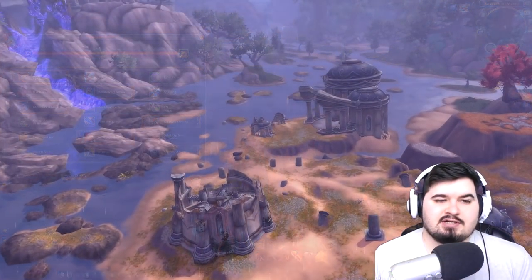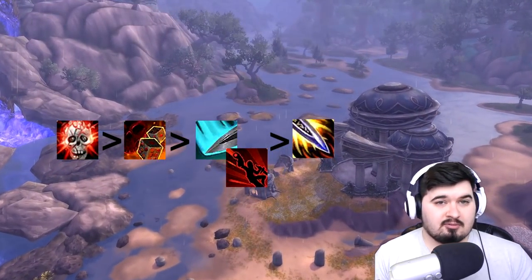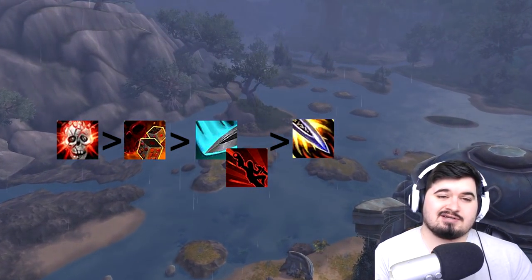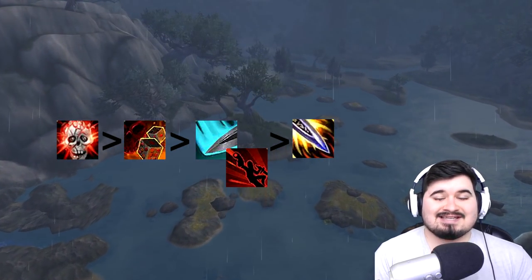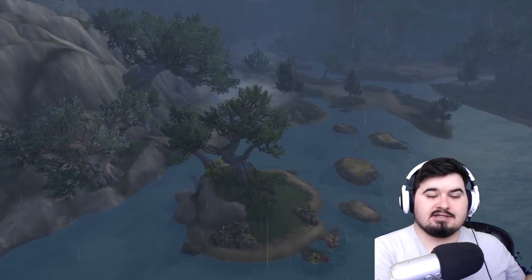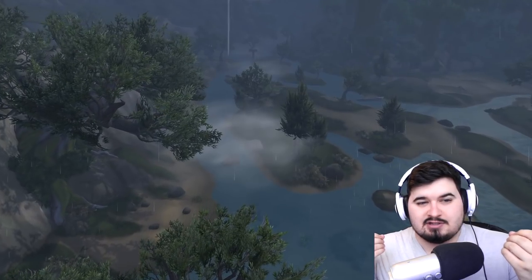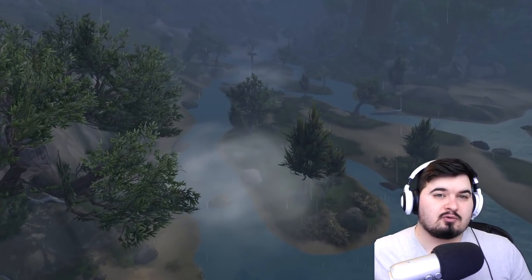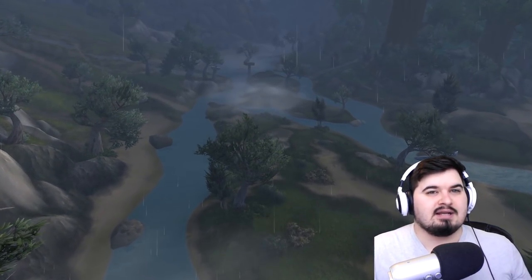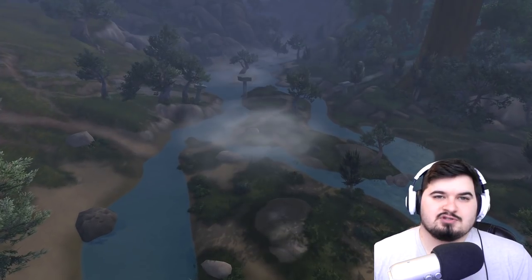The basic rotation for Outlaw Rogue: first buff yourself with Roll the Bones, build combo points with Saber Slashes and Pistol Shots, then burst using Run Through and Between the Eyes to stun targets. You do a lot of CC between Gouges, Kicks, Blinds, and Saps, and buff friendly targets in team situations for extra damage. You mostly play a support role with CC and burst damage, while your sustained damage doesn't really exist — a fairly simple mechanic that just takes time to get used to.